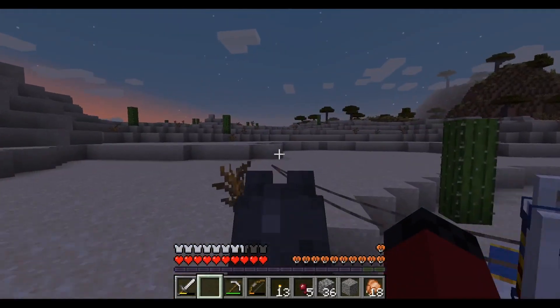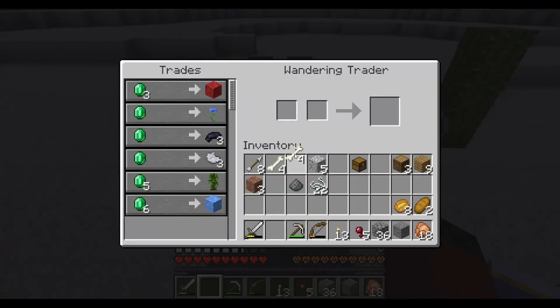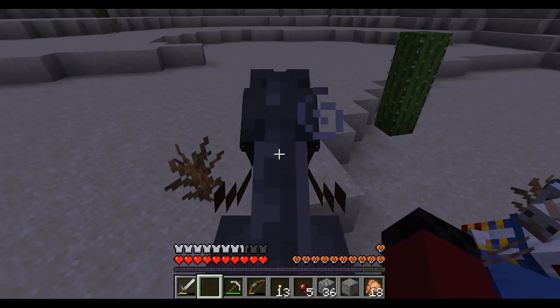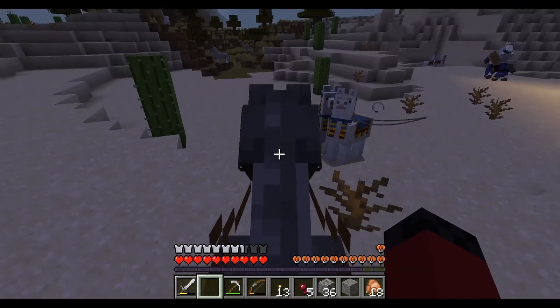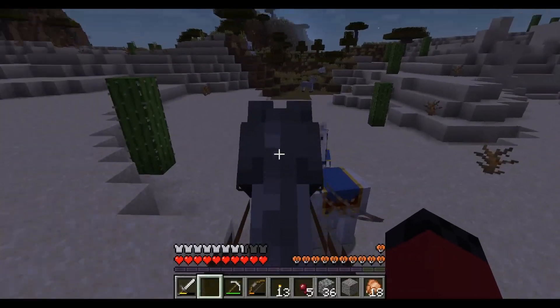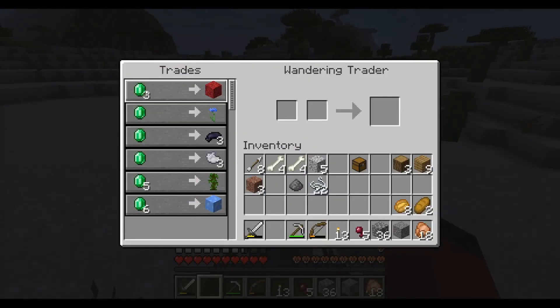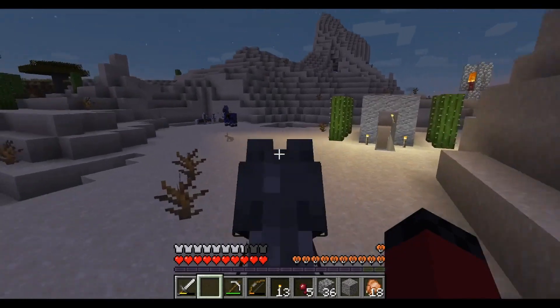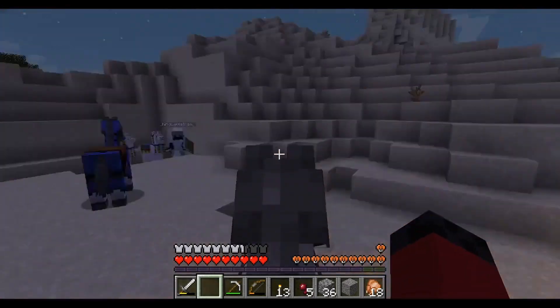He's currently trading a fire coral block and blue ice. You mean this one? Wait, there's two. And this one is trading a fire coral block and blue ice. Then who is this guy? I don't know, but we cannot afford either of those two options right now. He's trading red sand for one emerald. I don't have any emeralds.